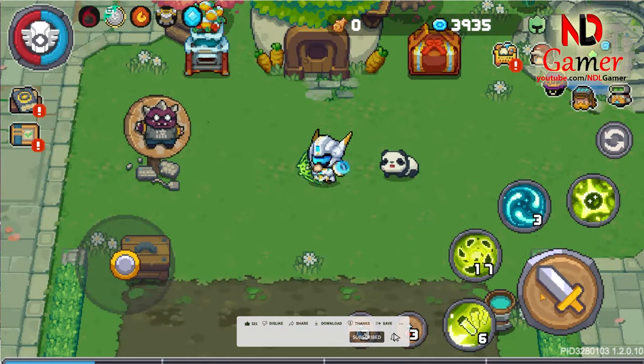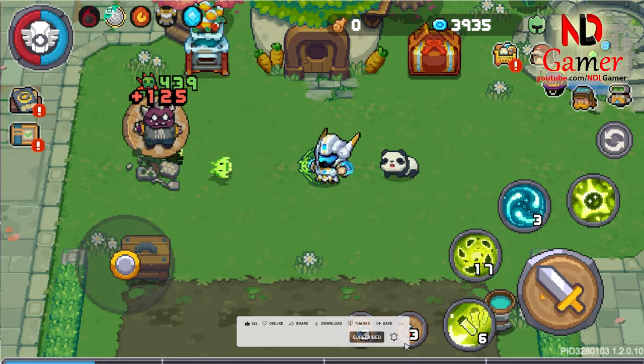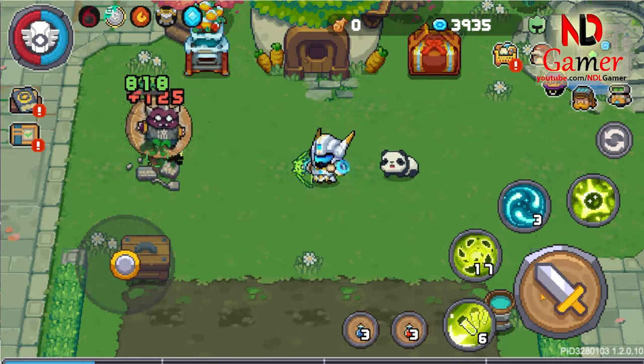First, when I tried a normal attack, I noticed it shoots out green pac-man like orbs, and of course they cause poison damage.